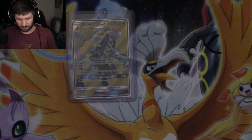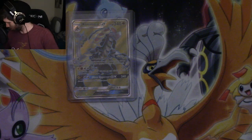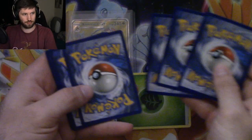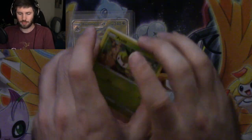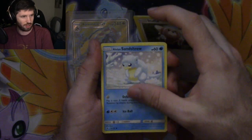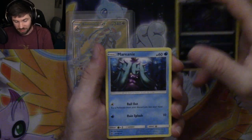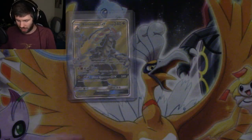Are we gonna go two for two? We got a Petalil, Helioptile, Banana Hammock, Tentacool, Stufful, Alolan Sandshrew, Sableye - I love that Sableye - Marinie - love that Marinie - Aqua Patch, Reverse Holo Slowpoke, and a Probopass.